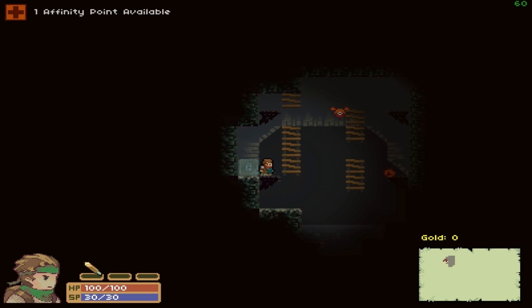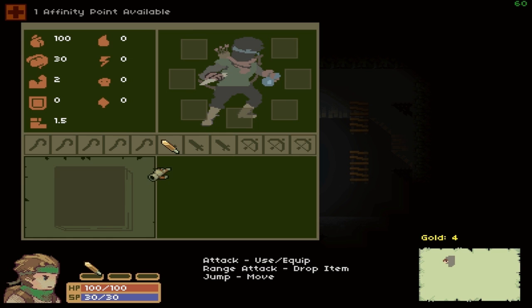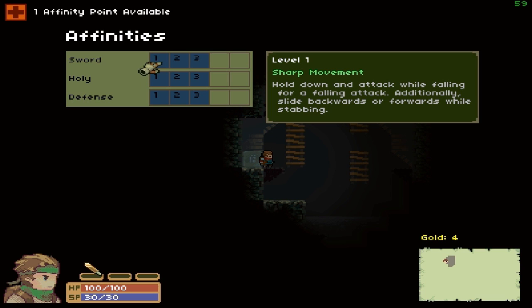We've got pretty basic controls at the start — jump on A, attack on X. We want to open up our menu and put in our one affinity point, which is sort of like a skill point allocation. We can pick from sword, holy, or defense. I've tended to go with sword for all of my runs because it gives you a really useful down-strike attack.